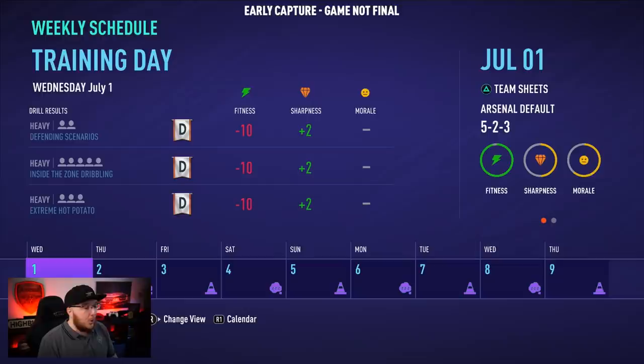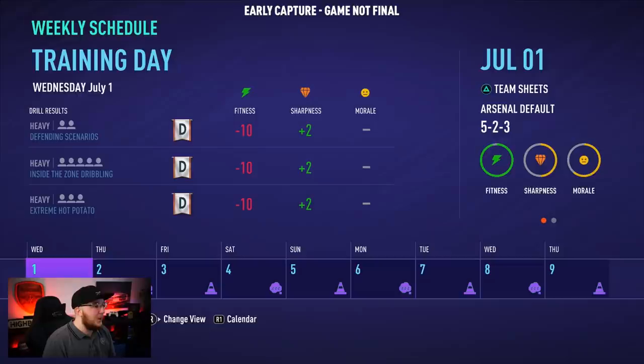If all three circles are green it makes such a difference — I had Aubameyang playing at a 95 rating, he was quicker, better at shooting, passing, everything. He became a god striker. Especially in road-to-glory saves where you don't have much money for signings, if you're good at balancing these three circles — keeping fitness, sharpness, and morale in the green — your players will play like new signings all the time. As they improve their rating they still gain plus three, plus four, plus five bonus rating from having three green circles.